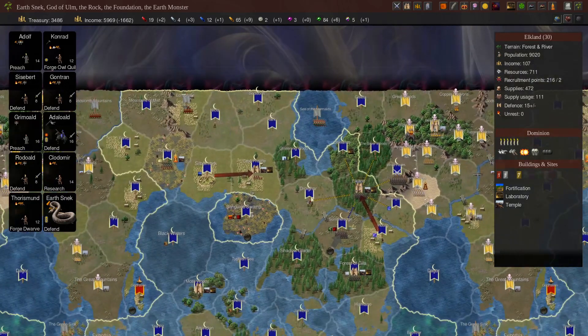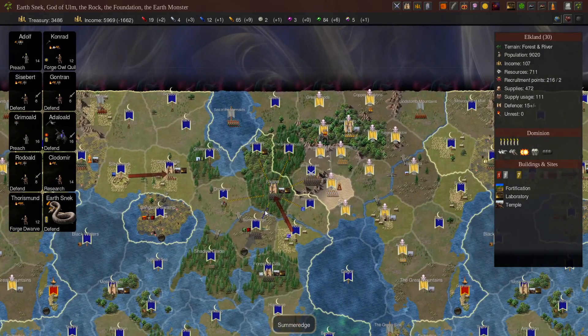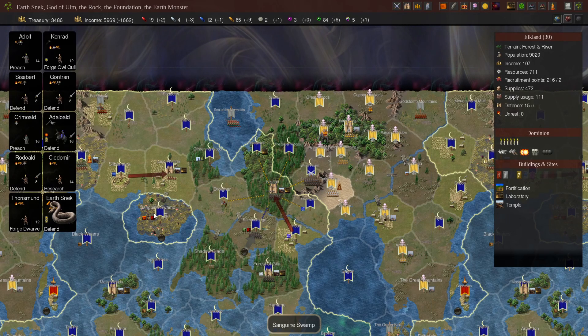Part of that is due to the fact that we had an awake pretender. Awake pretenders seem to be very important in Dominion 6, at least from the testing I've done. With the increase in independent strength across the board, unless you have a nation that can guarantee doing well in the early game, you're going to start to struggle — especially compared to people who took awake pretenders.